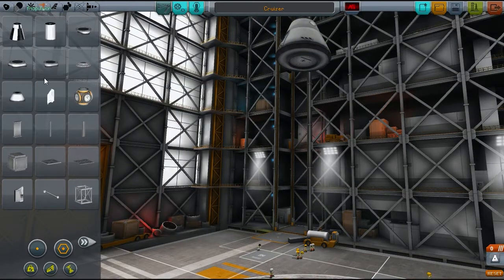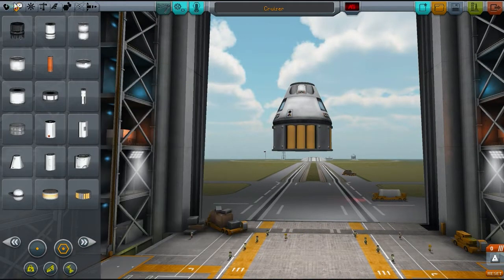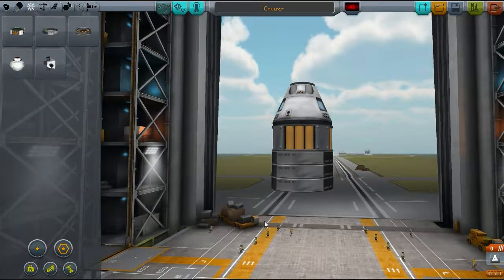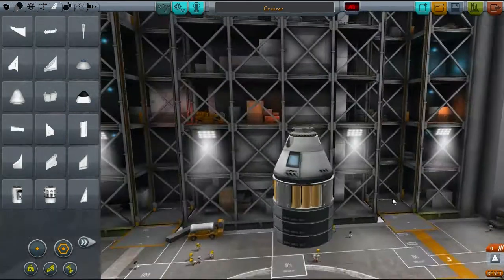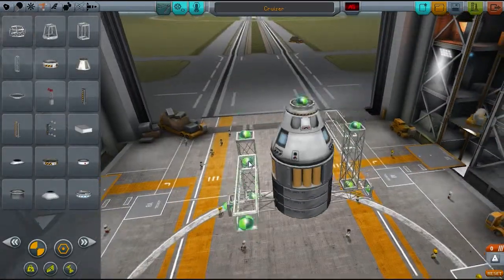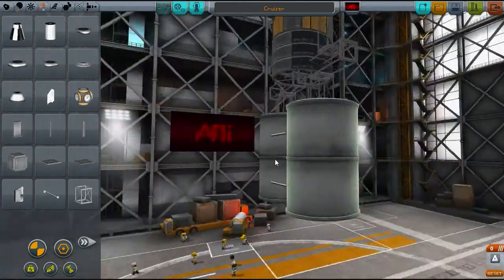We're going to put RCS first — before fuel, sorry. RCS is important because when you're rendezvousing with something, you need RCS. I put a lot of SAS on these — at least a lot for its size. Three is pretty good, generally.